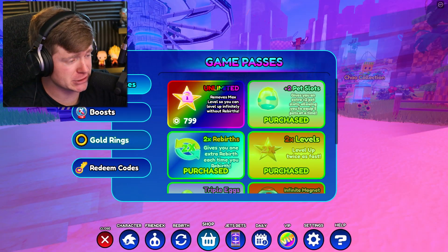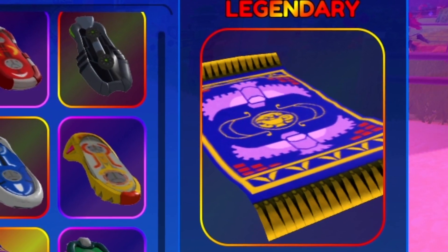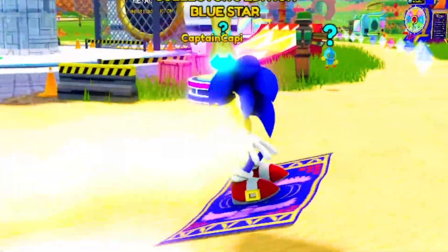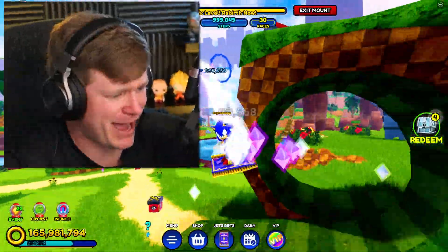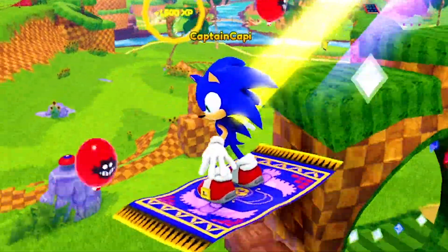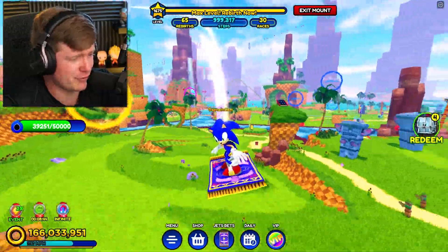We have officially done it. Let me go ahead and show you my brand new hoverboard, aka the magic carpet. And if I equip it, check it out - Sonic on his very own magic carpet. Let's see how it rides. It is pretty smooth. I'm going to hit a trick in midair with the magic carpet. This thing is beautiful - it matches Sonic so well. And the fact that I can make it look like I'm flying - Sonic can just fly through the air on the carpet.